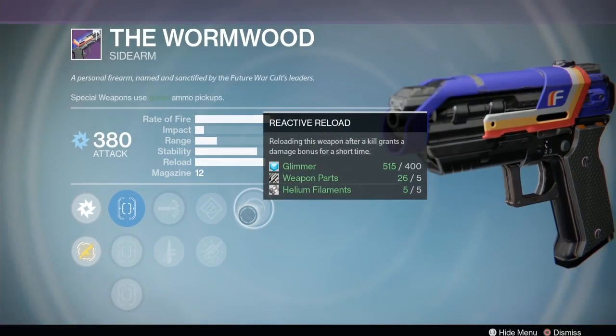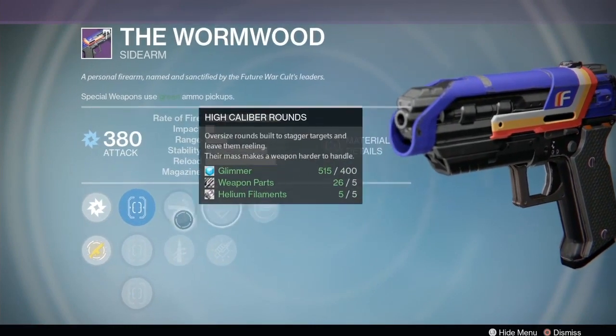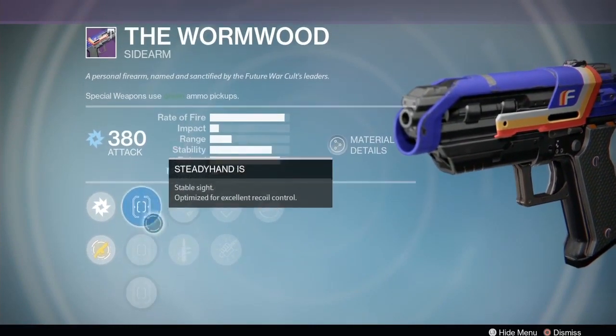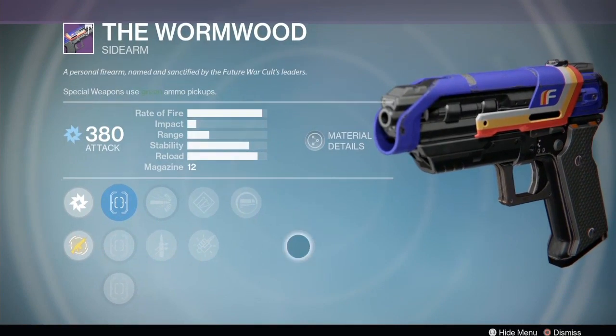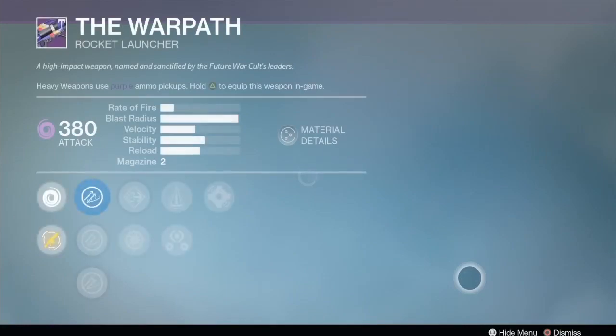The Wormwood has Reactive Reload which means I don't like it so much. Then Cascade, Quick Draw, High Caliber, Hand Loaded - it's got the range but doesn't have the Sure Shot, so I've got to say that's just a mediocre version of the Wormwood. I'm not a huge fan of that roll.